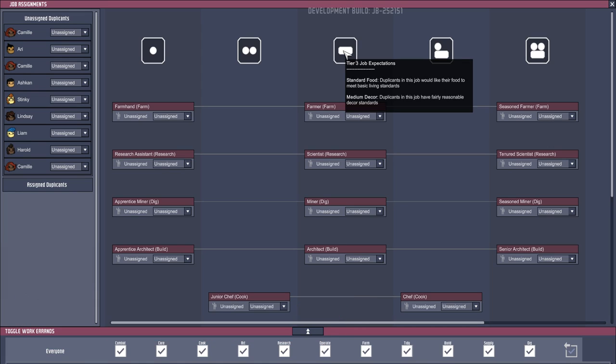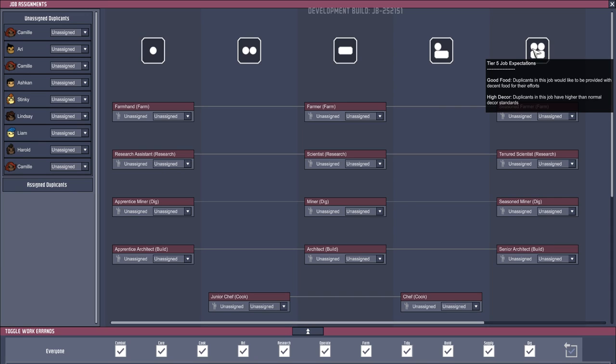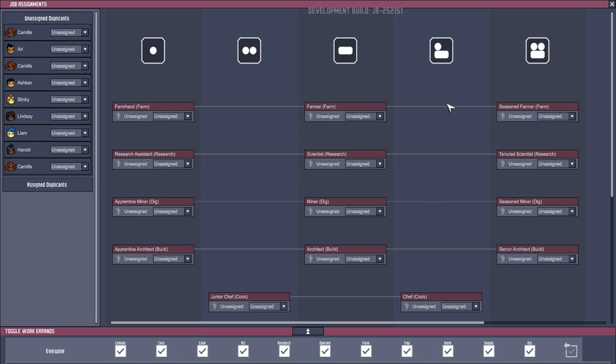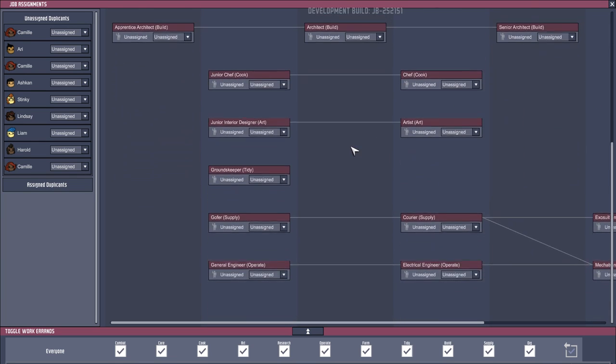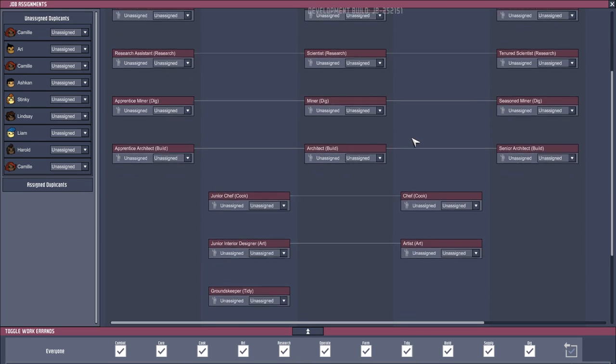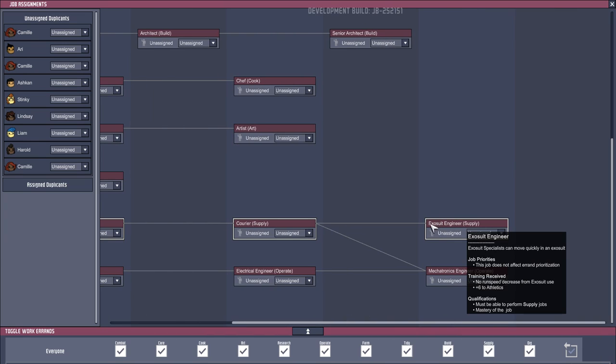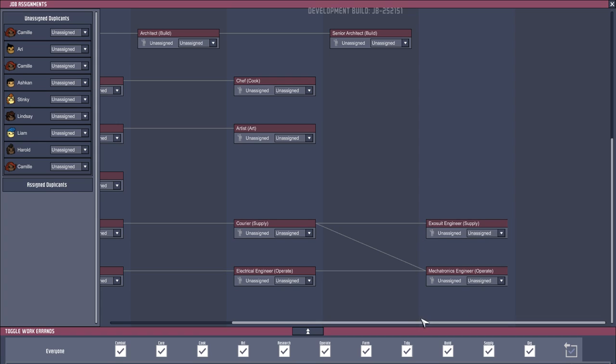Tier 3: they're happy with standard food but now want medium decor. Then they want good food and medium decor. And then good food and high decor. Why would you go through all of this hassle? Well, as dupes get upgraded they can be better at their job, and also for certain tasks you will need specific roles — like an exosuit engineer who can move quickly in an exosuit.